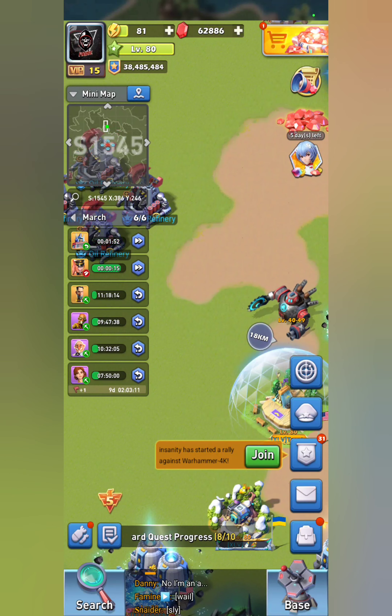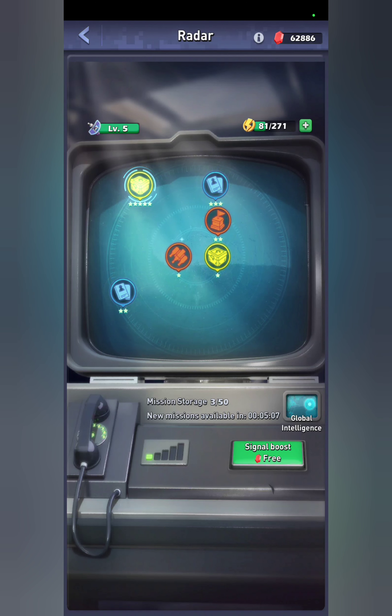Hey everybody, today we're going to be covering the mutant version of Merida. Merida is a free-to-play hero that they have introduced the mutation to. To get the mutation, you will click your radar and come in here to complete your radar missions.